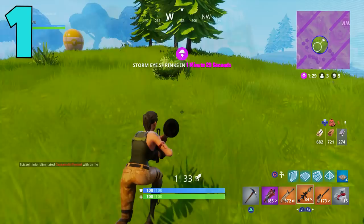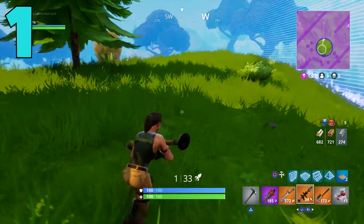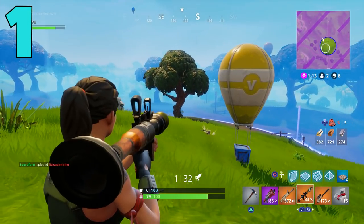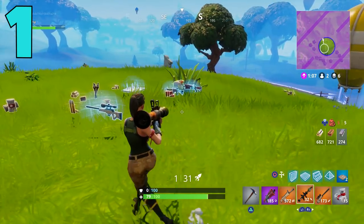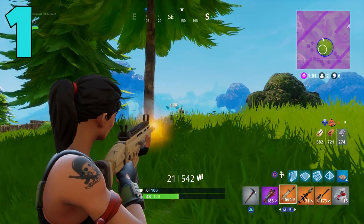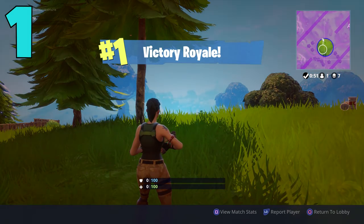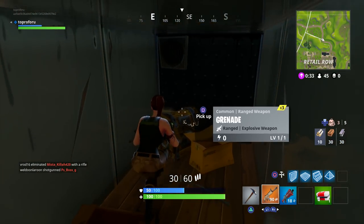A great trick is double RPGs: if you manage to get two RPGs, you can take one shot, switch to the second RPG, fire again, and with those two shots you can absolutely annihilate somebody's fort and probably kill them if they're still inside — they'll only expect one shot. The SCAR is the best gun for getting kills, but the RPG is so important for winning. If you can get that SCAR and RPG combo, you will be pretty much unstoppable.